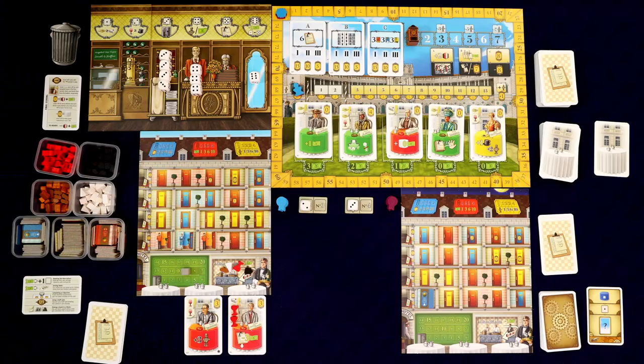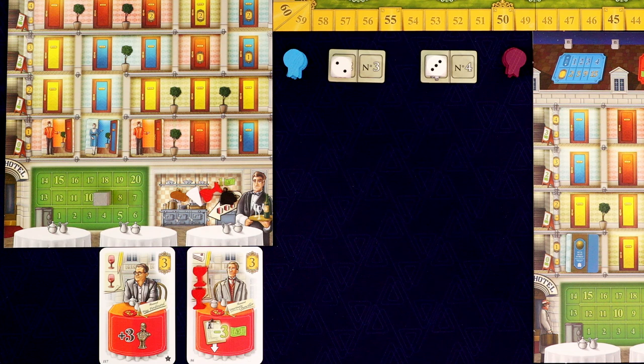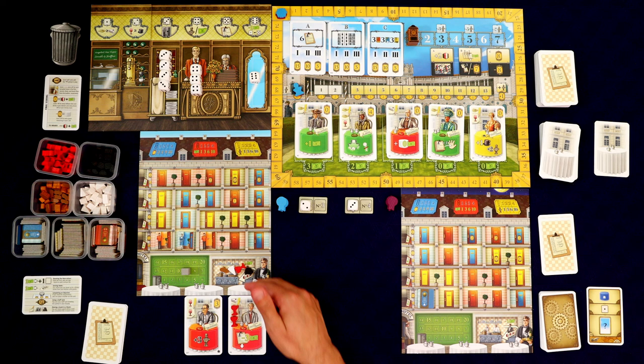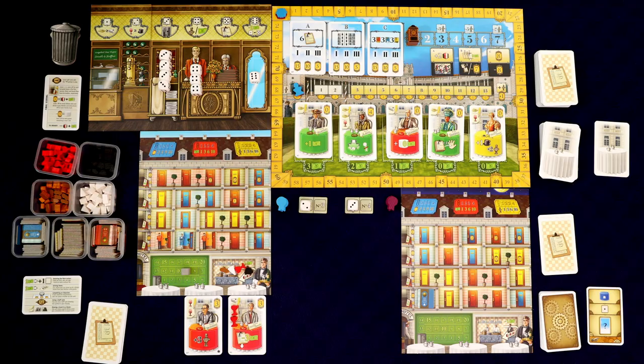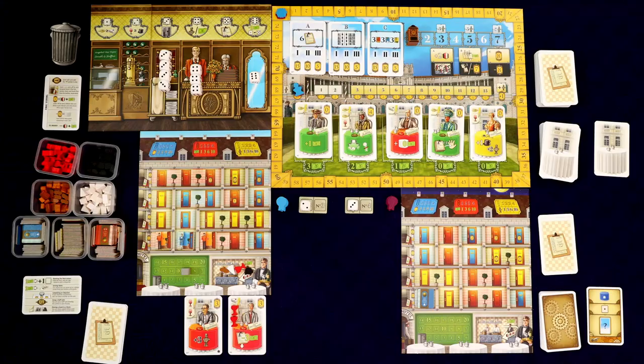When you take goods you can put them immediately onto the guests that need them, so I'm going to put the two wine right there. If goods can't go onto customers, you can always place them into your kitchen — your kitchen can hold any number of goods. The trick is, to get goods out of the kitchen you have to pay a dollar: as a free action you can spend a dollar to take up to three goods out of the kitchen and put them onto your customers.